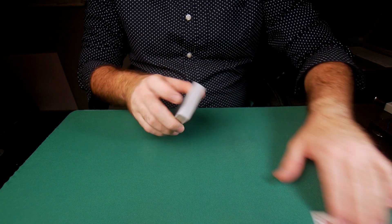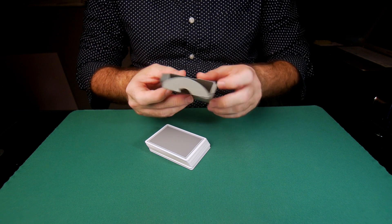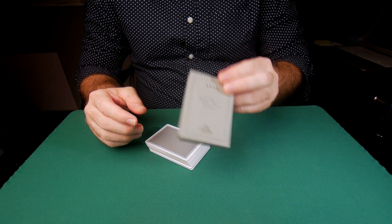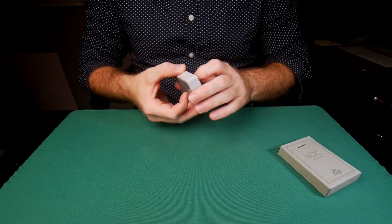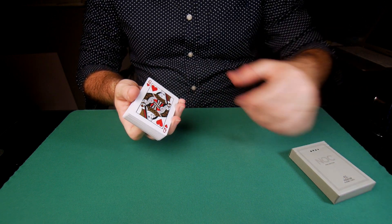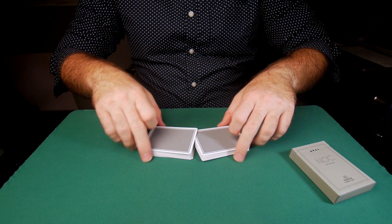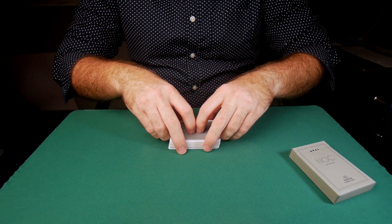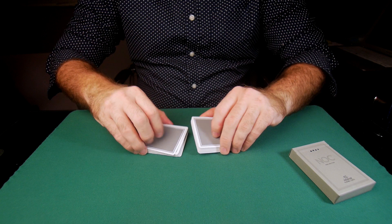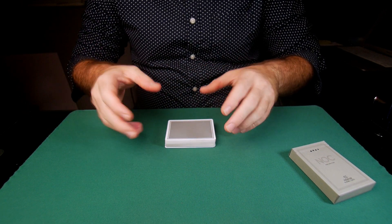One of those tricks is card to impossible location, where you need a duplicate. You're going to use that duplicate card in conjunction with the card that's in the deck. Step number one is to force this card onto the spectator — you have to force them to take this card. Take the duplicate card and put it inside the box, or inside your pocket, wallet, anywhere ahead of time, and leave it somewhere they can see it. Then put the queen of hearts — the duplicate — on the bottom of the deck and simply shuffle, dropping that bottom card first.